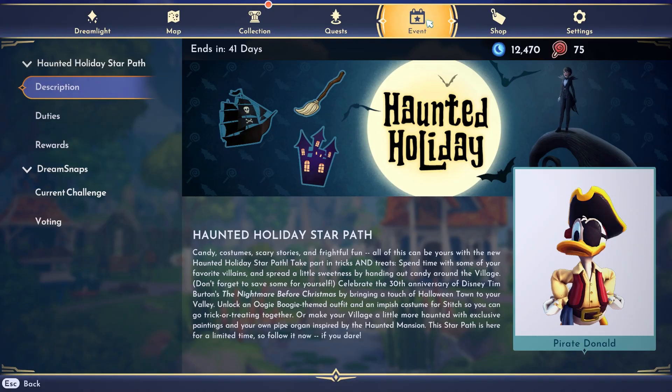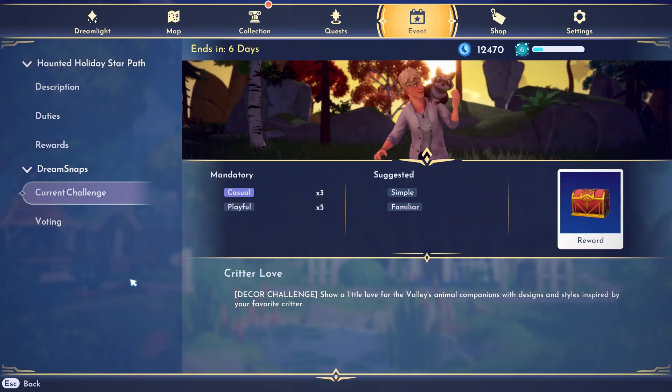Let's head back into the event and check out this week's challenge — the current challenge. This one is called Critter Love. It's a decor challenge. It says: show a little love for the valley's animal companions with designs and styles inspired by your favorite critter. This one is gonna be so cute! We're gonna have to pose with our companions in an environment that shows off where they live. I feel like the little companion houses are gonna be a big part of this one. The mandatory items are three casual and five playful, and it suggests simple and familiar items in your decor. I'm so excited for this one!